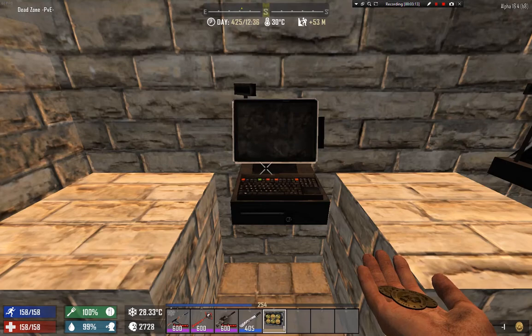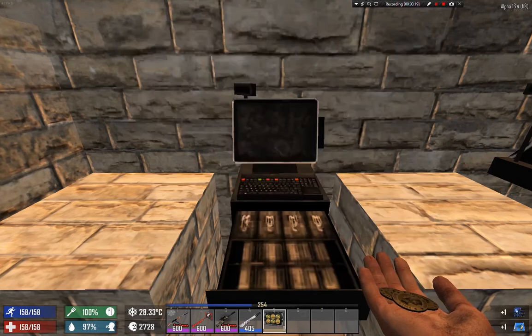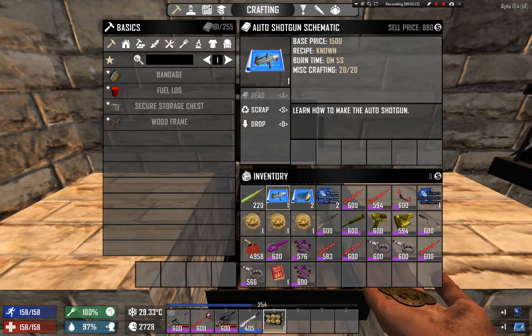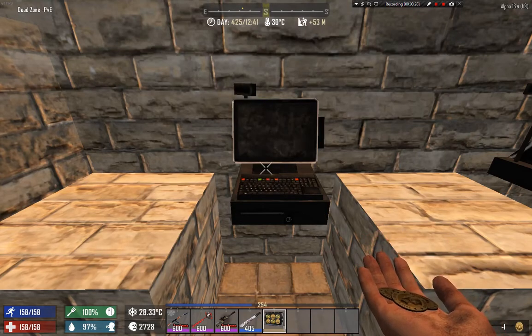We got a nice auto pistol — I always wanted an auto pistol — and some more ruggler. I never thought I could get these from here. I always thought you needed to get those things from the weekly questing. Looks like I was wrong, which is also good.